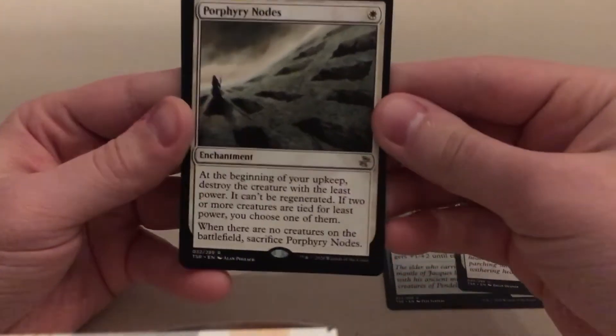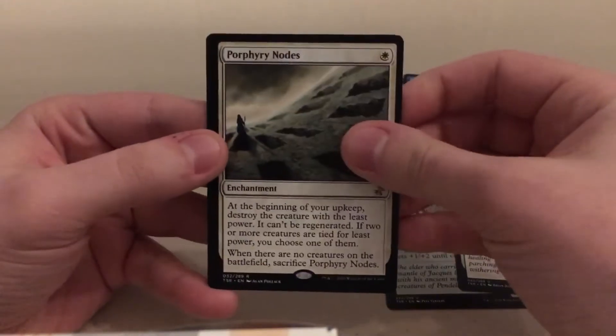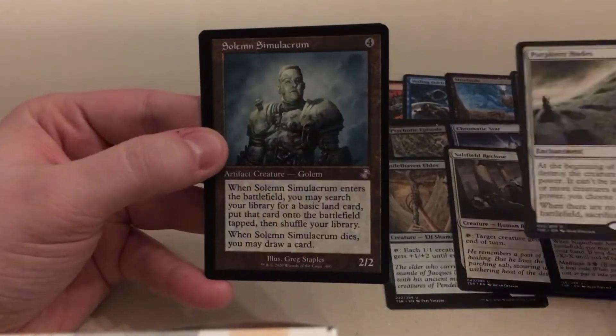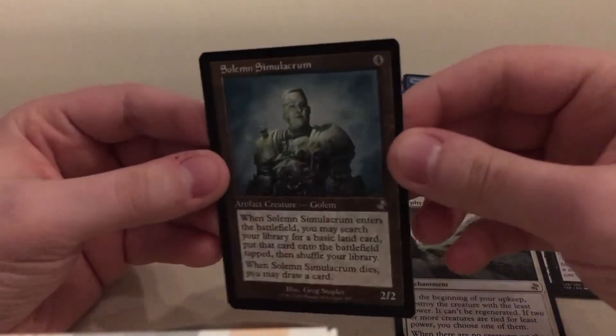And our rare: Porphyry Nodes. Interesting. Now let's see our timeshifted card. Bam! Ooh, nice — Solemn Simulacrum. These look so cool with the old frame.